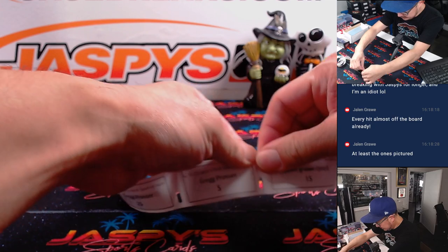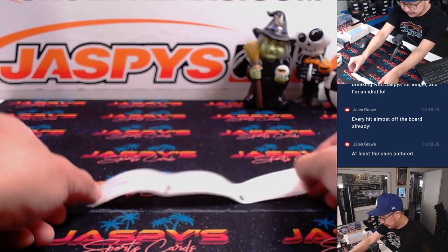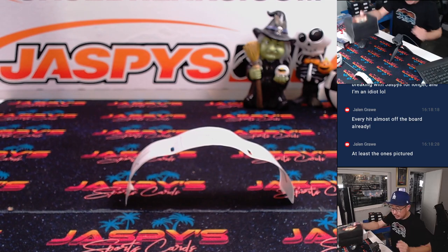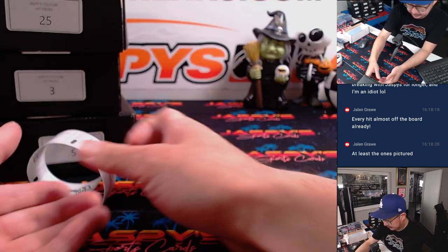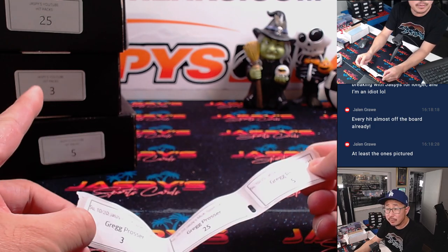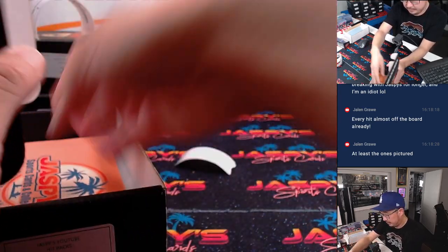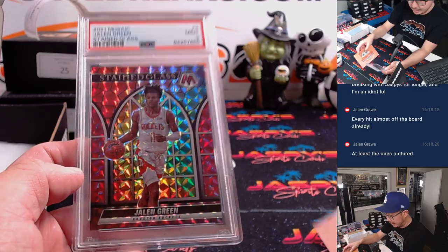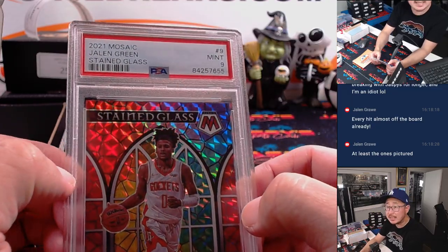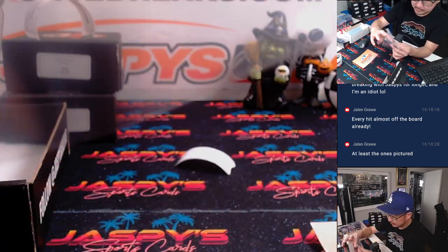Greg, you've got packs. And then Jalen, you're on deck. Greg's got a few packs here — three, twenty-five, and five. We've got Jalen Green, nice stained glass, from 2021 Mosaic, PSA 9. Stained glass are pretty popular.